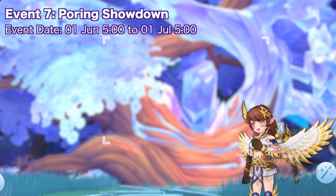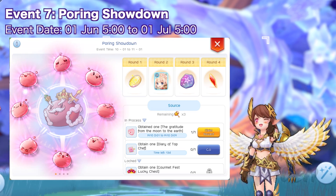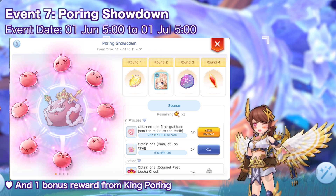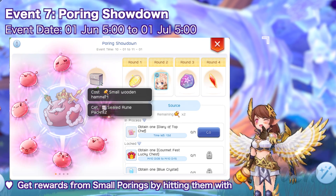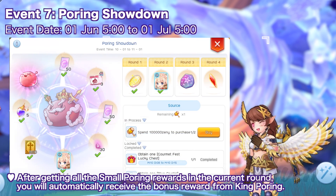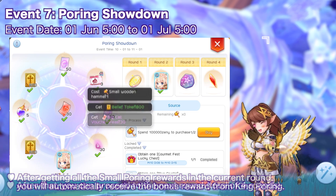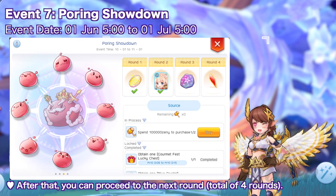And lastly for the non-VCC events, we have the Pouring Showdown event for the whole month of June. In every round, there will be eight random rewards from Small Pourings and one bonus reward from King Pouring. You obtain rewards from Small Pourings by hitting them with Small Wooden Hammer items which you can get from other events. After getting all eight Small Pouring rewards in the current round, you will automatically receive the reward from King Pouring, and then you can proceed to the next round. There will be four rounds in total.